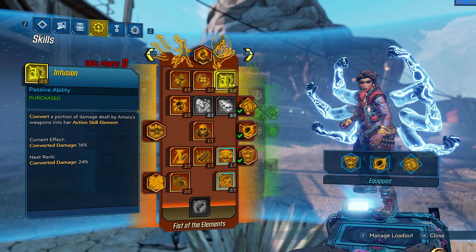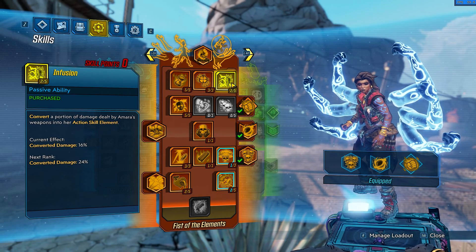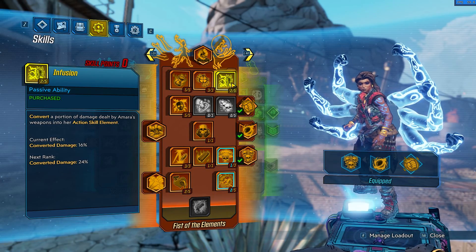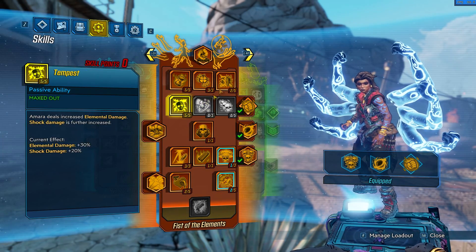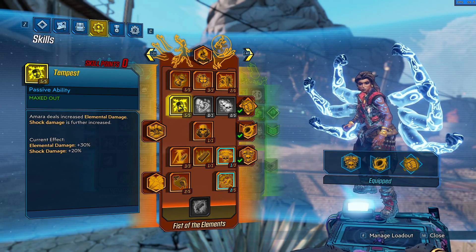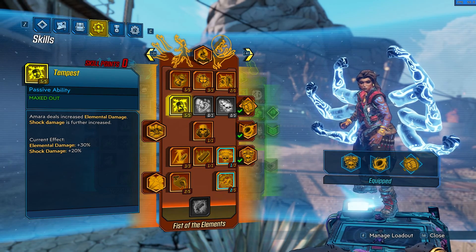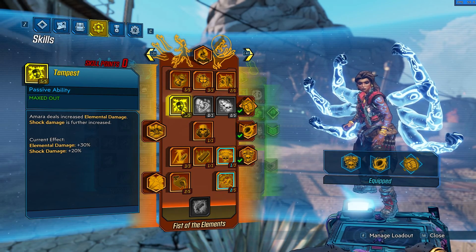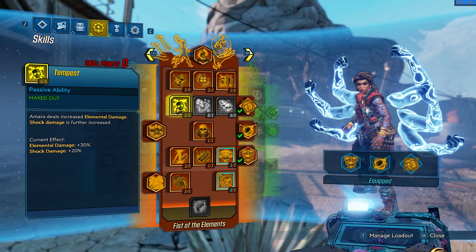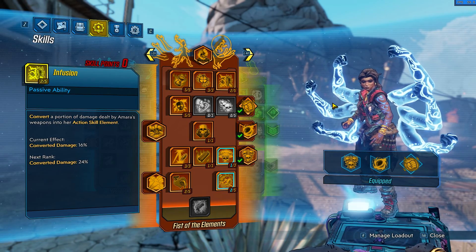This one I didn't take 5 of 5, just 2 of 5 — it converts a portion of damage dealt by Amara's weapon into her action skill element. And then Tempest, which gives Amara increased elemental damage. It connects to our overall elemental build, so this is one of the elemental builds.